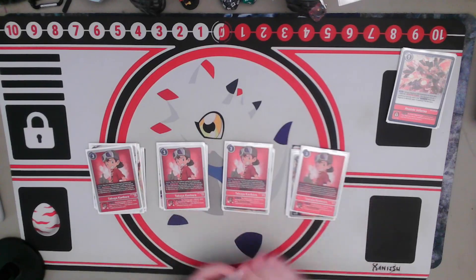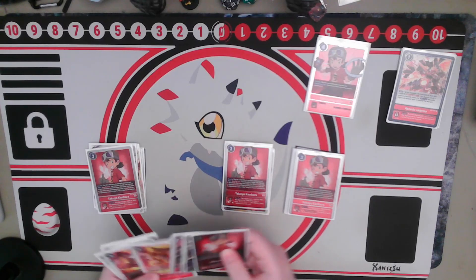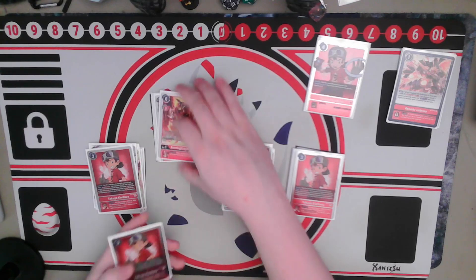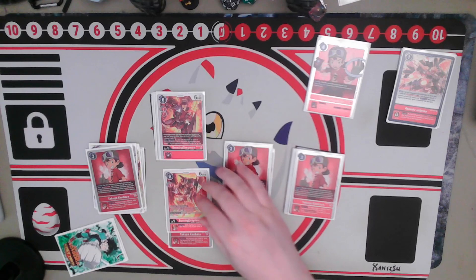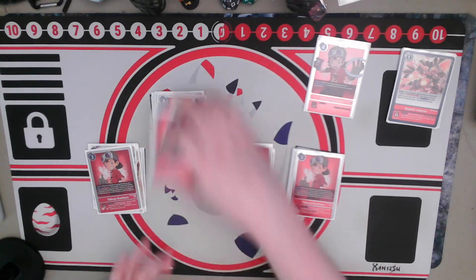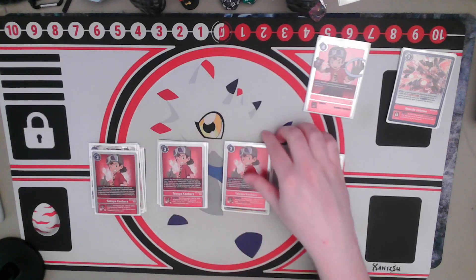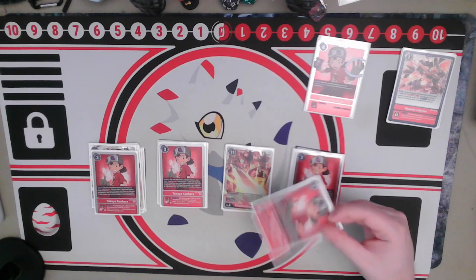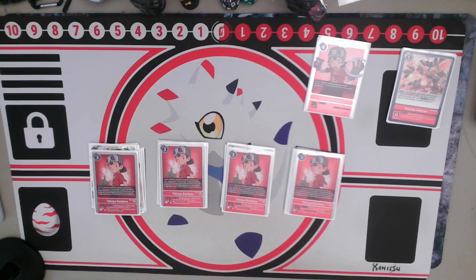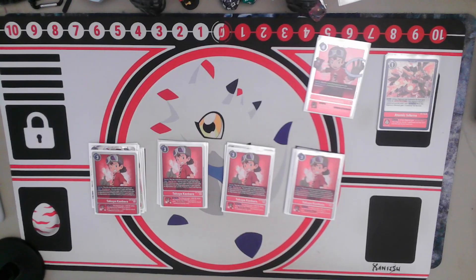For Tamers, I'm running four copies of BT-7 Takuya. The warp ability is the most important thing, next to the inheritable of +2000 DP and potentially Security Attack +1. That security attack plus is really good in the early game — if we set him up turn 1 in raising, digivolve into BT-12 Burning Greymon, we can swing two or potentially three security checks. In the mid to late game, the warp ability lets me go into an instant Emperor Greymon for closing out games or removing threats, which is why I'm running zero removal options — I don't need it if I can kill fast enough.